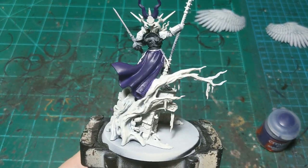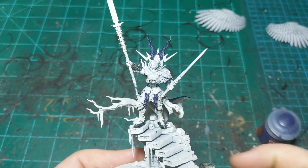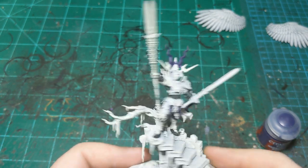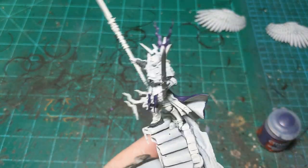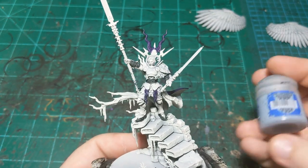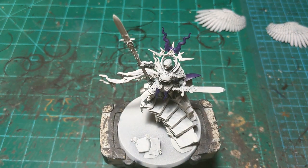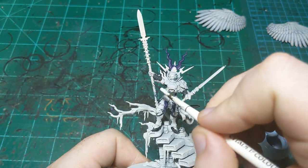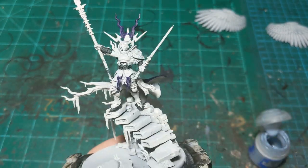Our purple is all dry. I decided to make the pieces up here and down here purple as well, because I like to have the main colors viewable from every angle — from the front you can't really see any purple, so I wanted to make sure some was visible. Now we're moving on to Fienrisian Gray, which goes on the inside of the cape, the wrapping on the spear handle, and the sword wrapping.